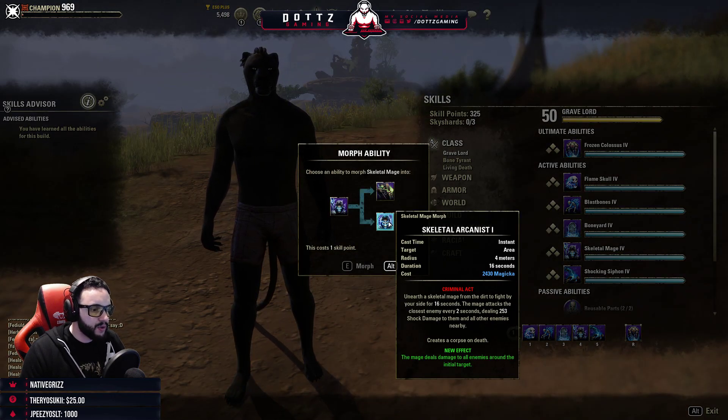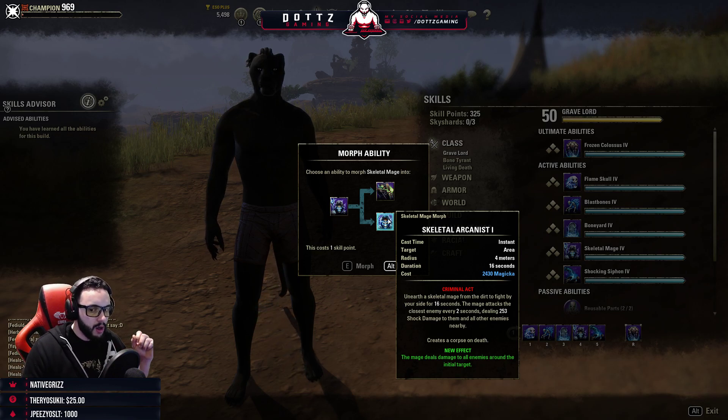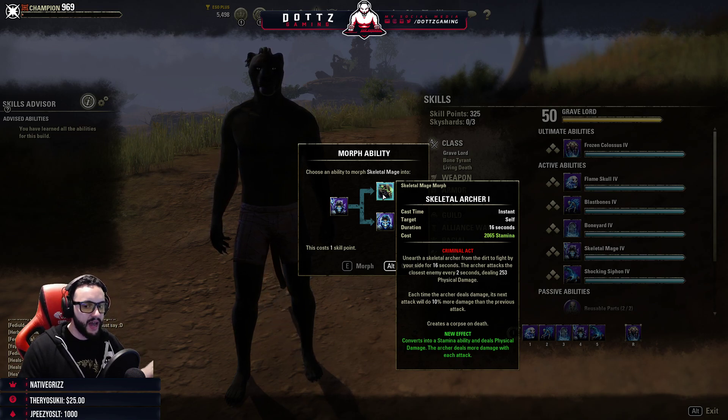Skeletal Mage puts an attacker by your side that just deals shock damage, and when it dies it deals a burst of damage around it. The Skeletal Archer morph converts to a stamina ability, deals physical damage, and the archer deals increased damage with every attack.